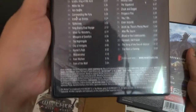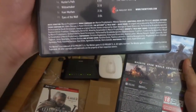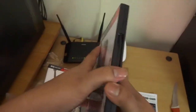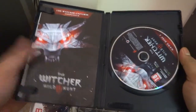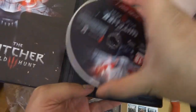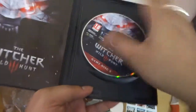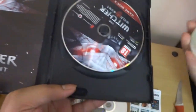Everything looks the same to me except the label at the top right. The back side is a bit different — the second jewel case has a track list with all the songs. It has around 31 songs included. Let me open the game disc first — it has the disc and game manual. Three discs: game disc one, game disc two, and game disc three.